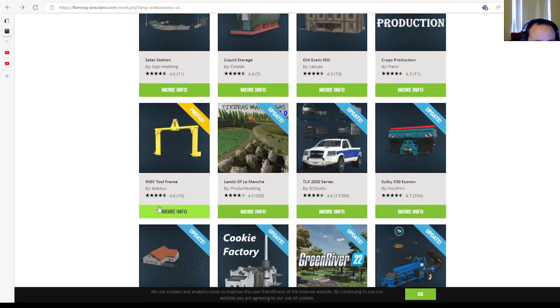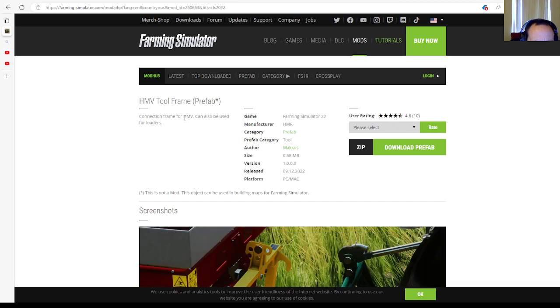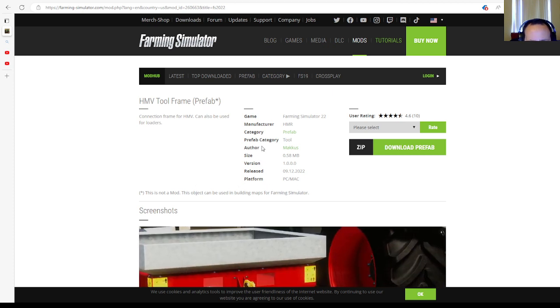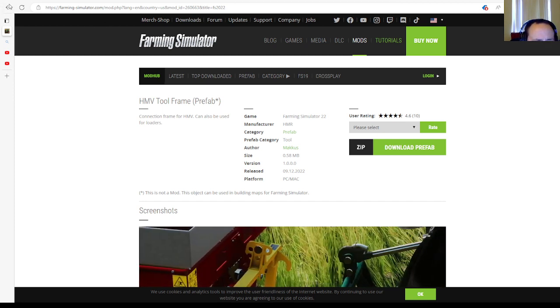Then we have the HMV Tool Frame Prefab by Marcus, rated 4.6 stars with 10 user ratings. This is a connection frame for HMV that can also be used for loaders. This is not a mod — this object can be used in building maps for Farming Simulator. Category: prefab / tools. File size: 0.58 megabytes. Version 1.0.0.0. Released 9th of December 2022, available for PC and Mac only.